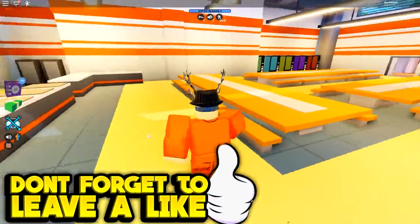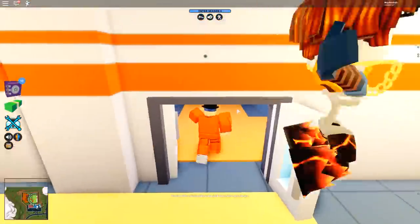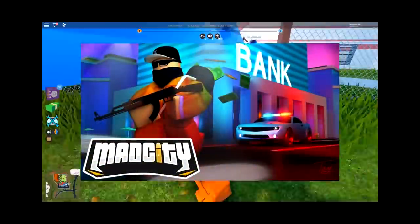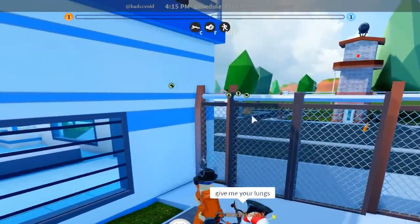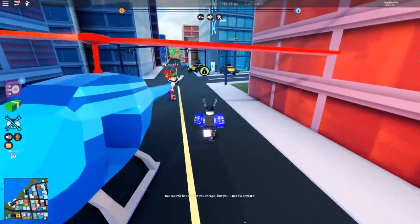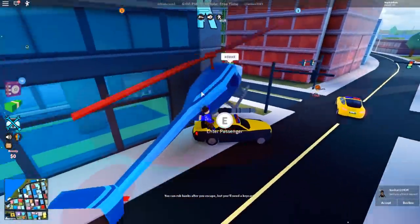So the lighting, you can already tell just how much it's changed, like as soon as I spawned in. And they also added robbery icons — I wonder what game they got that idea from. I don't even think there's a way to disable these if you don't want them. The lighting just looks a lot smoother in the morning. When you get closer to the icons, they get bigger, and then they actually disappear once you're on the robbery.